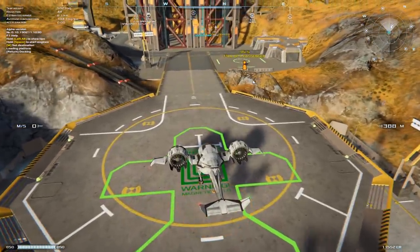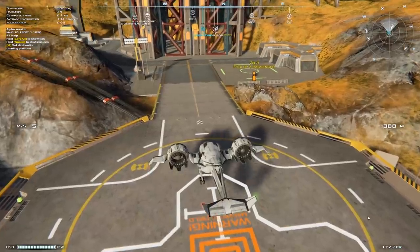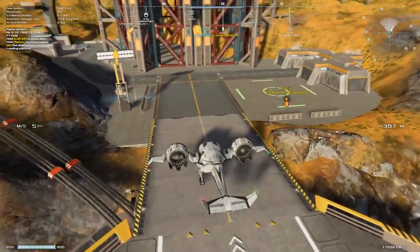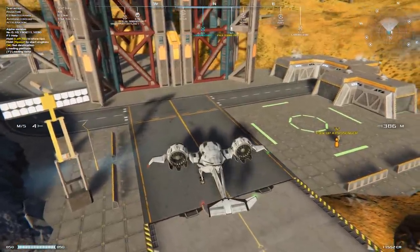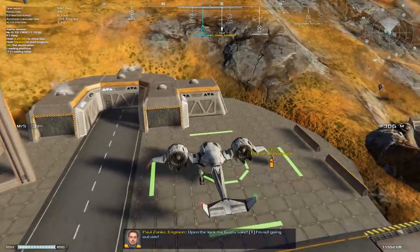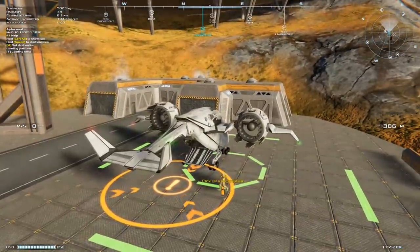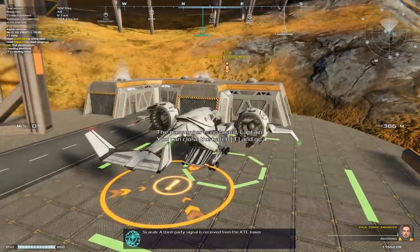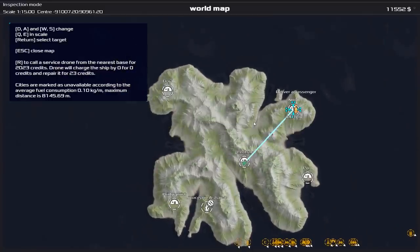All delivered, all good. We have almost 12,000 credits now. The cool thing is that prices will increase the more desperate they are for the item. Taxiing here is really muddy — it feels like driving through mud instead of being on an actual tarmac. He says he needs to go to Nord and now he's on board. So that's pretty much right in front of us — a quick little jump.